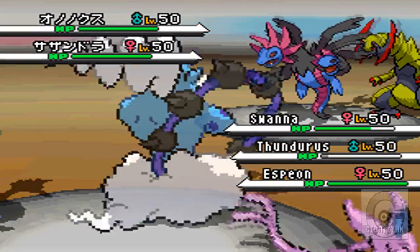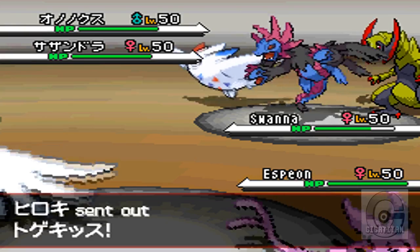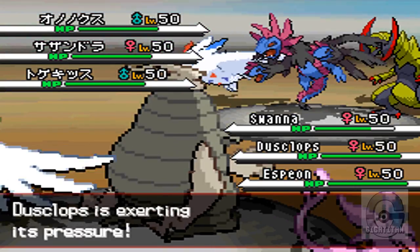Haxorus proved to be a pretty good opponent in this battle. He takes out my Thundurus right off the bat. I send out Togekiss, and then I bring out my Dusclops, who has Eviolite. His defenses are just off the charts — I love him. He's a great Pokemon.